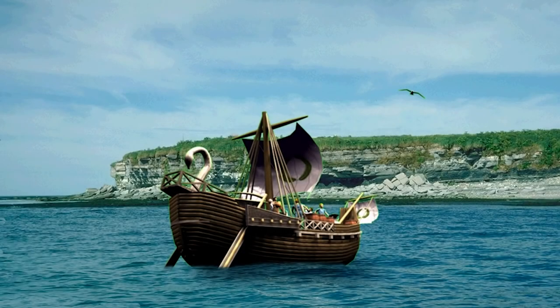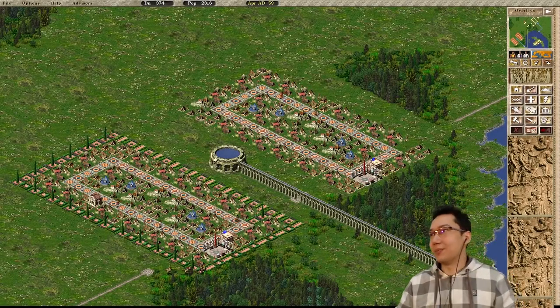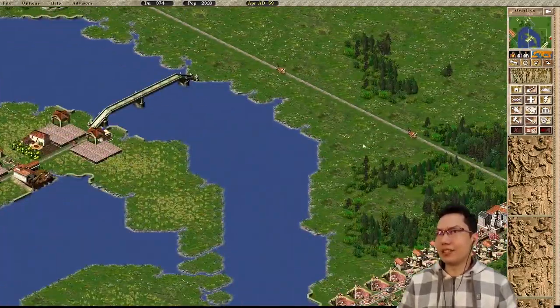Welcome back to Caesar 3. We are here on Londinium part 2, where we are doing the rags-to-riches challenge in a wealth gap city - only tents and luxury palaces. We've gotten the basics set up, got a couple thousand people and room for 12 luxury palaces, but we've got a long way to go. There are our tents, and here is room for our luxury palaces.